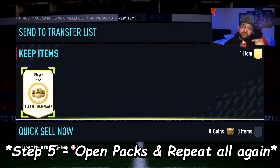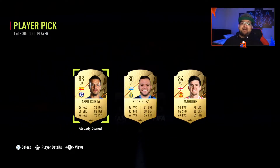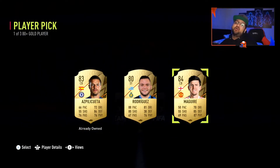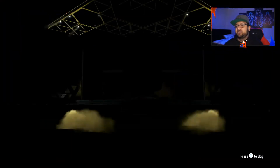Step five: enjoy your packs and make sure you rinse and repeat. We have a player pick — these have been very overpowered. We get Harry Maguire, 84-rated, but nothing special — just some League SBC business. We now have a two rare gold players pack. I actually packed a first-owner Cristiano Ronaldo from one of these when he was around 800 to 900K, live on stream.